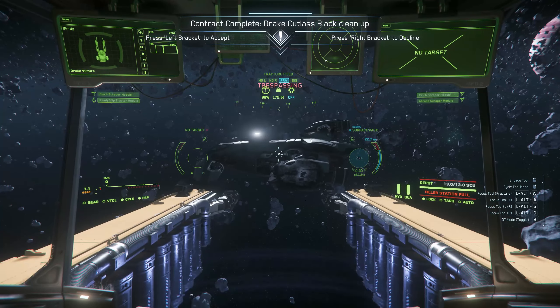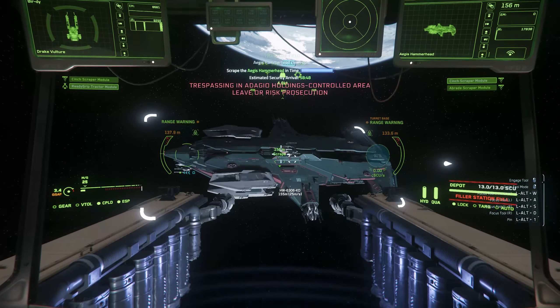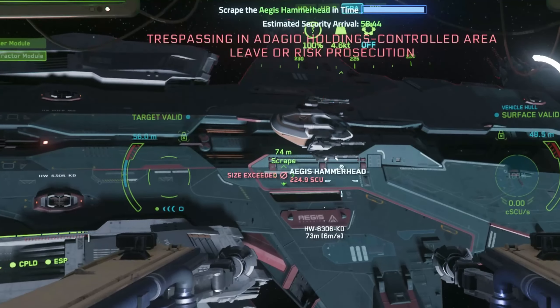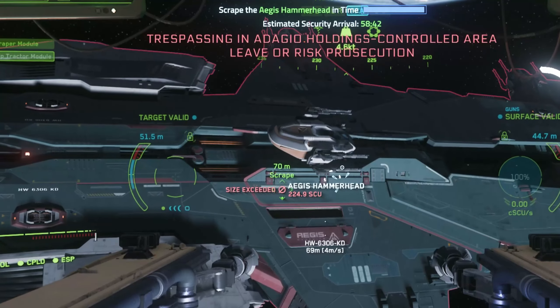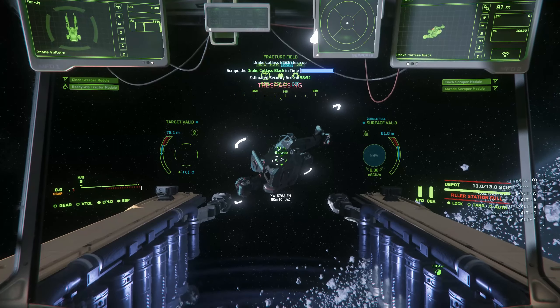The Vulture cannot destroy the Hammerhead, or else that would be one of the easiest 250k you'd make. If you're wondering why this actually works, it's because the mission ship or the mission wreck is actually removed and they spawn in pieces of the same ship.